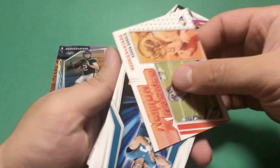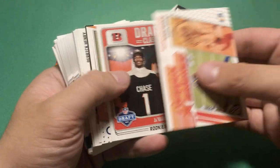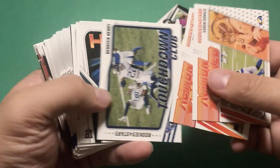Aaron Donald Action Packed, then Trevor Lawrence Rookie Rush - so doing really good actually. Jamar Chase Draft Class. Action Packed Darius Leonard, Ovation Tom Brady. Man, I really like this hanger box. Touchdown Club Derrick Henry.